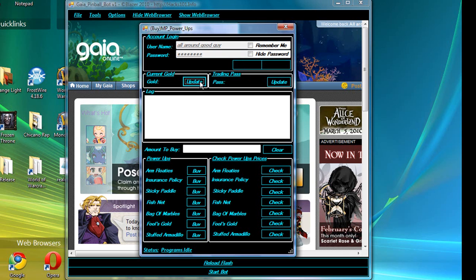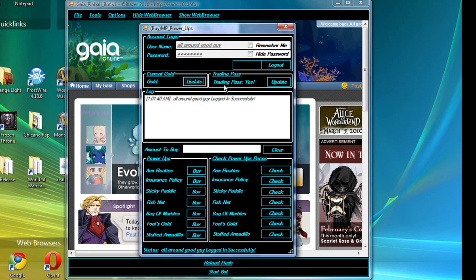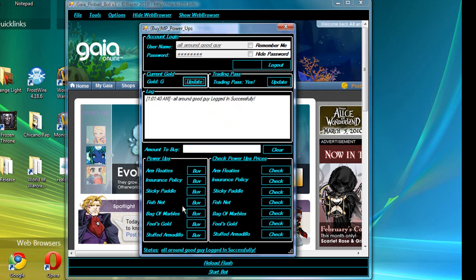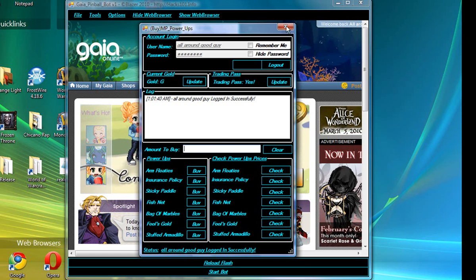Alright, logged in successfully. Trading pass — yes. Let's see how much gold I got. It's not getting it, probably the server changed it, but it should say it. You can buy power-ups there. I've never used these before so I don't know. Just buy whatever you want, however many you want.